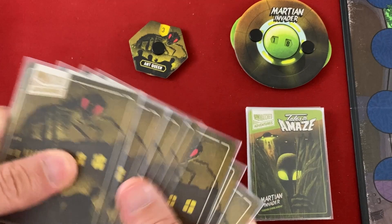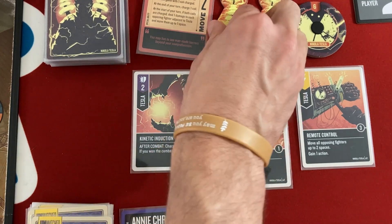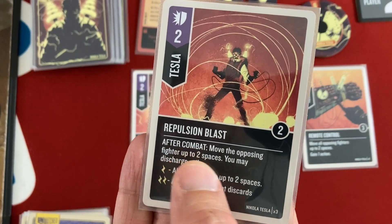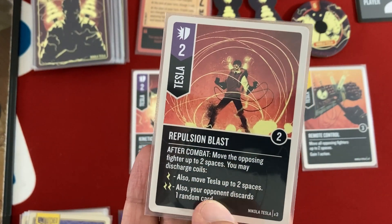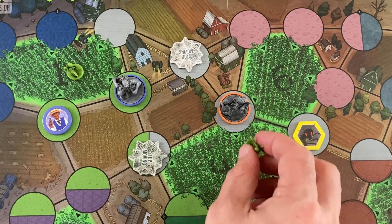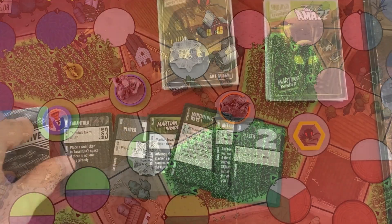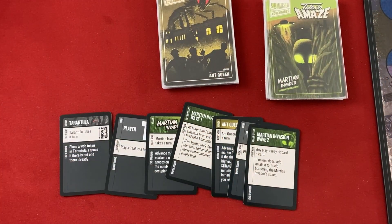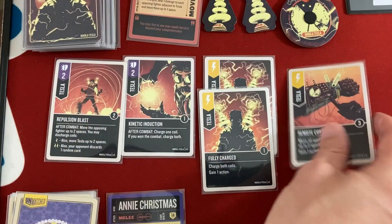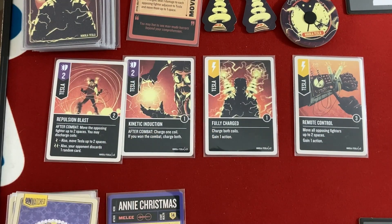Tesla has basically no great options but maneuvers and draws Repulsion Blast. He stays put during the maneuver to remove one doom token nearby. Then using the Invasion Wave card, any player can discard a card — Tesla discards Fully Charged to prevent an alien from being placed.